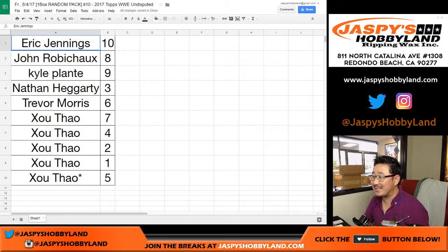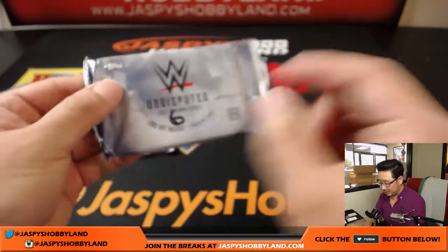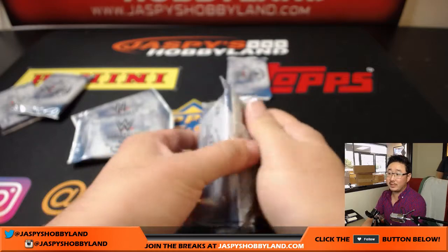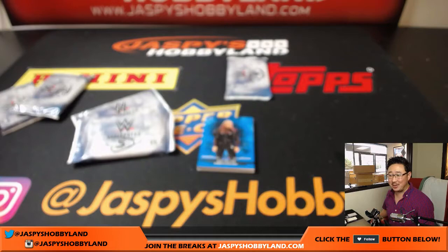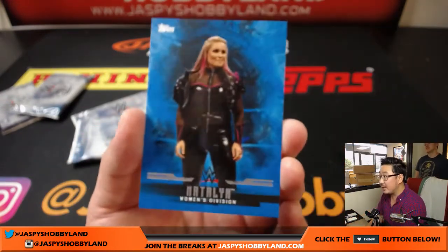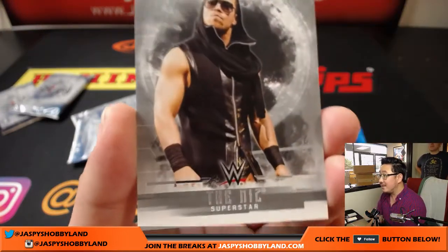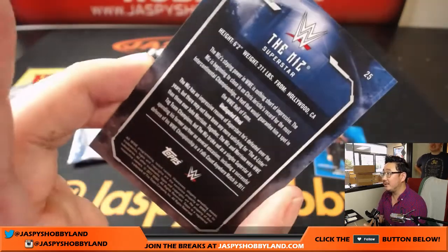Trevor Morris with pack six. There's Natalia again. Is that The Miz? The Miz, 38 out of 50. There he is. Oh he's from Hollywood — we should have him come and do these WWE breaks.